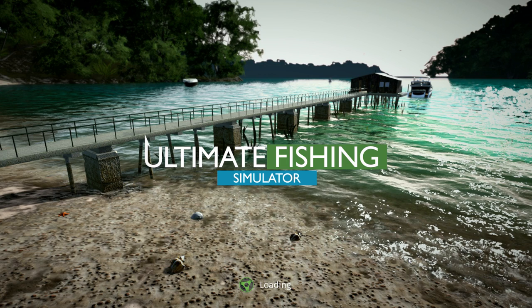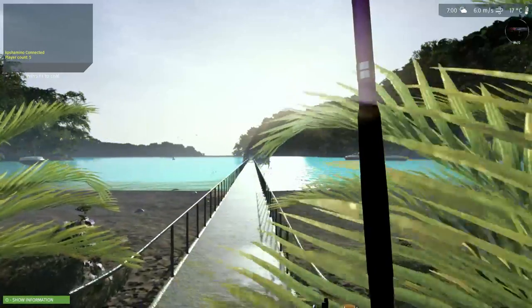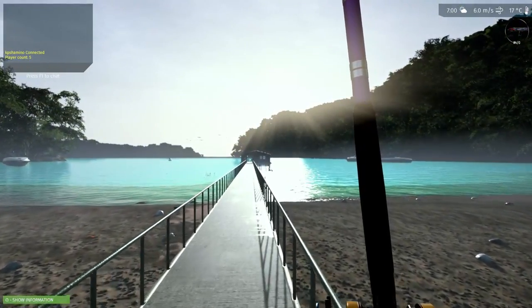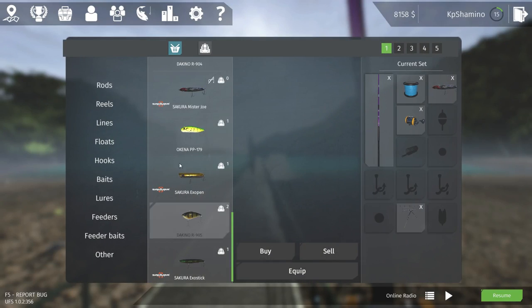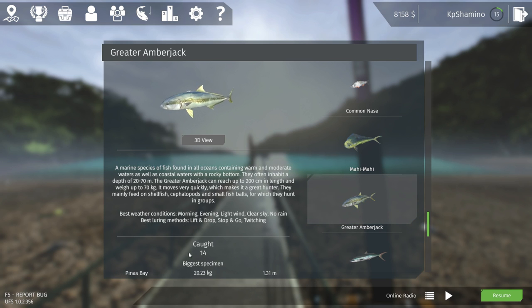Something very crucial if you play this game: the method of fishing is very important. I was going for the amberjacks and runners with a straight slow or fast retrieve, but they didn't bite. If you go to the encyclopedia and check the greater amberjack, the best luring methods are lift and drop, stop and go, and twitching — straight is not on the list, and it didn't work at all. So I'm going to fish lift and drop using a wobbler, because it works really well on runners and amberjacks.